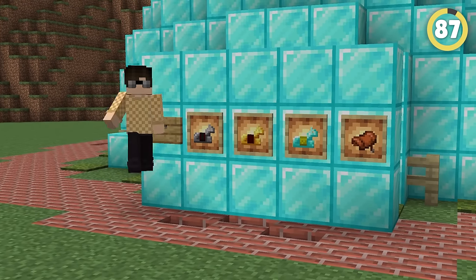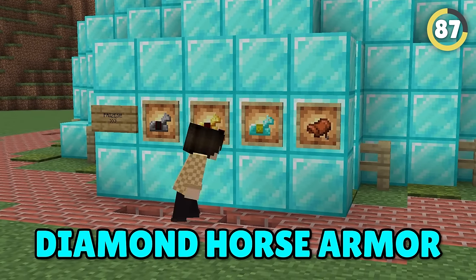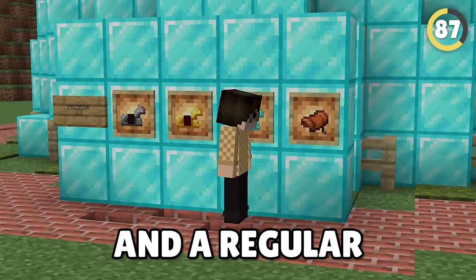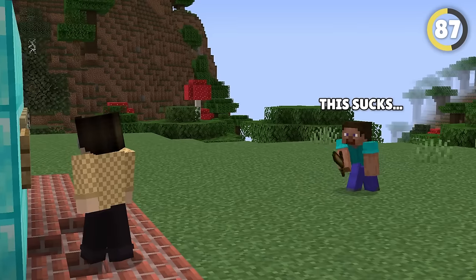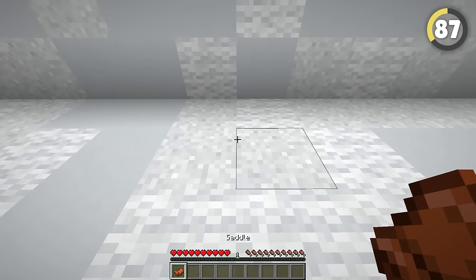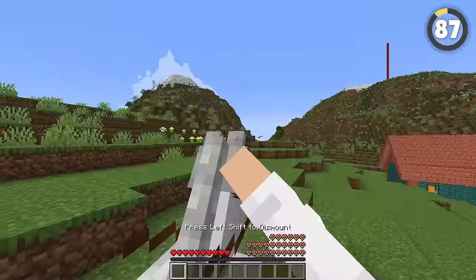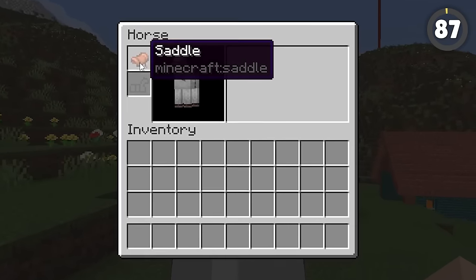Step right up! We have Iron Horse Armor, Diamond Horse Armor, Gold Horse Armor, and a regular boring saddle. I wish there was a different type of saddle. Originally there would have been — before they decided to make Horse Armor, they were originally planned to be different saddle types. Instead, now we get the same regular, boring saddle.